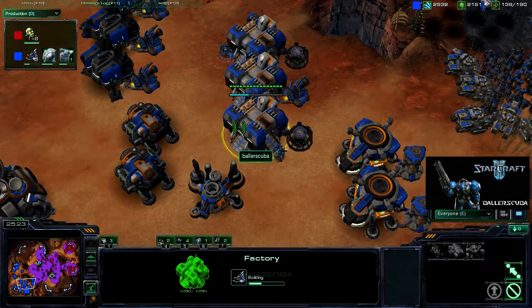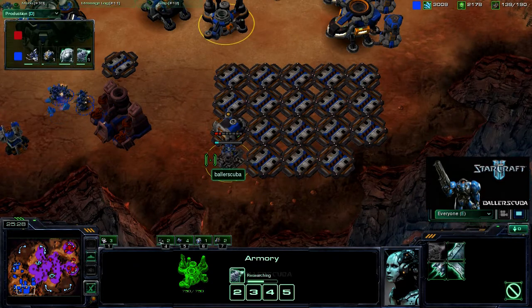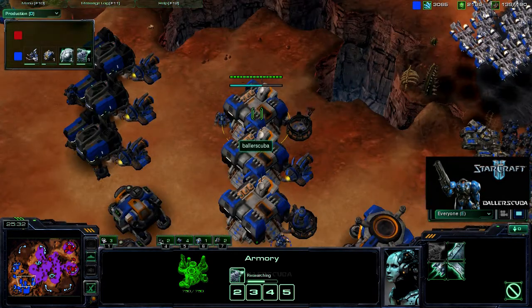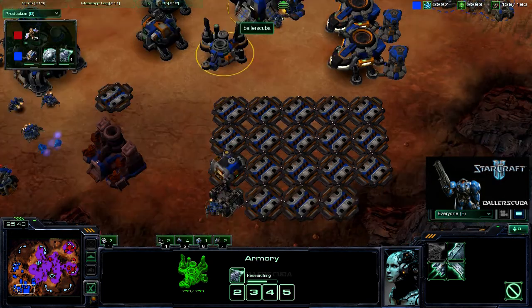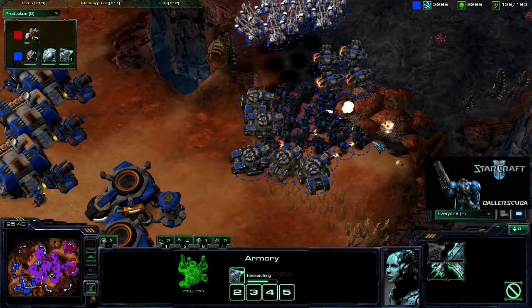Look at that armory — it could not be placed in a worse spot. It is going to be preventing any mechs from getting out. Why did I put it there? If I put it here, no problem. Who cares about the supply depot blocking off? But no, I built it there.